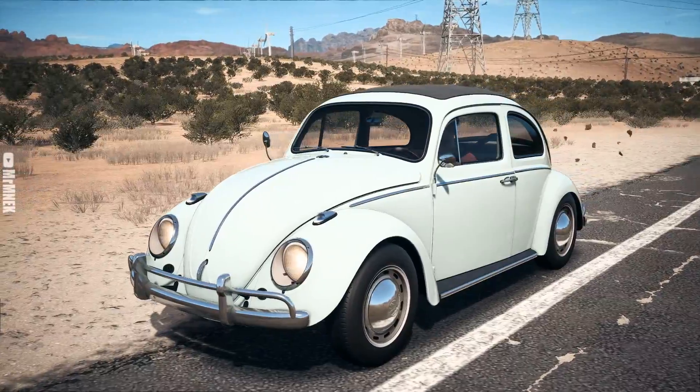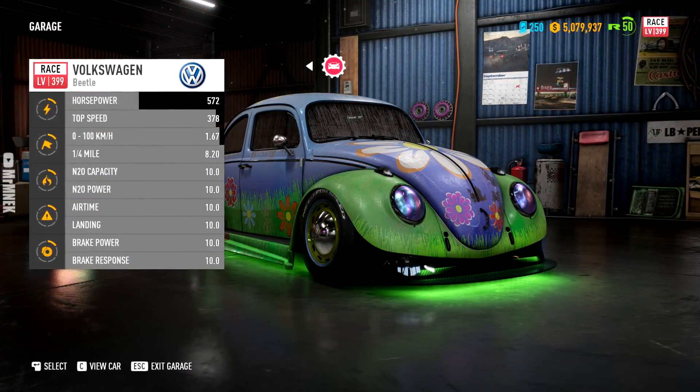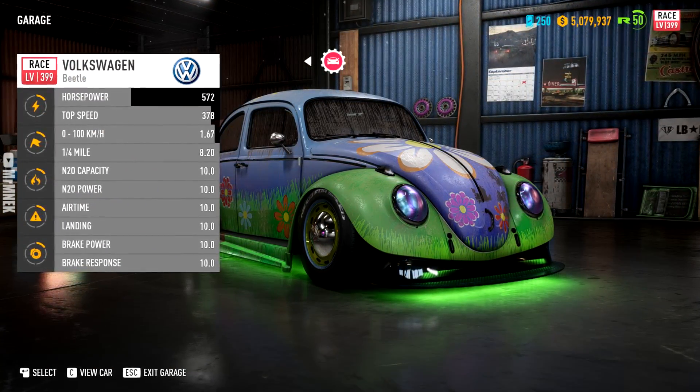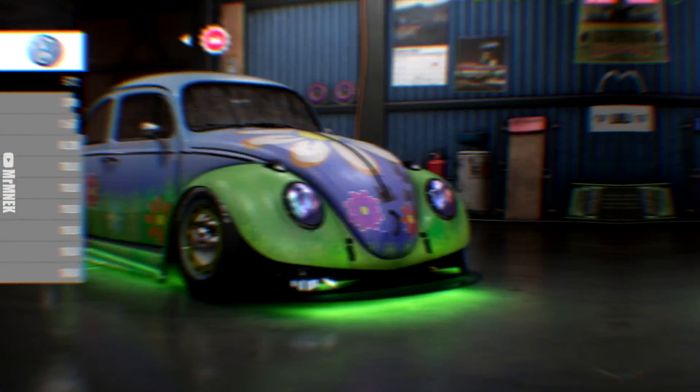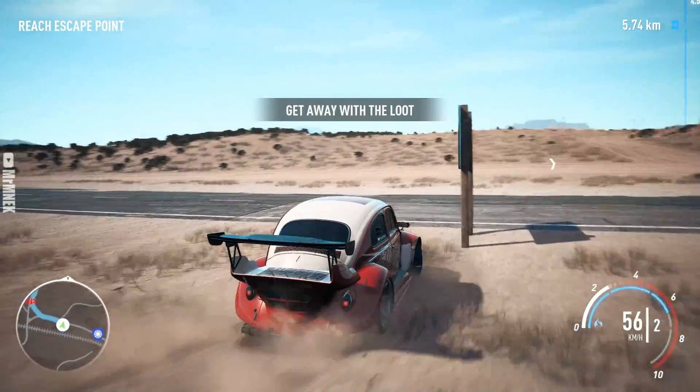The Volkswagen Beetle could be four different types of builds: race build, drag build, drift build, and an off-road build. We've got one more abandoned car left, which is the Volkswagen Beetle Spring Edition, and we're going to try to decide what build it's going to be within this video.